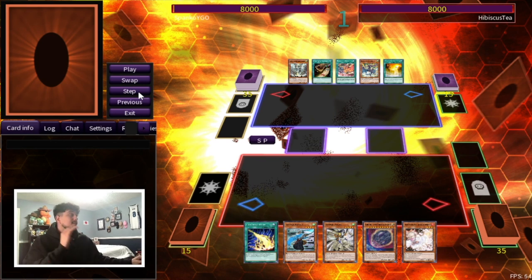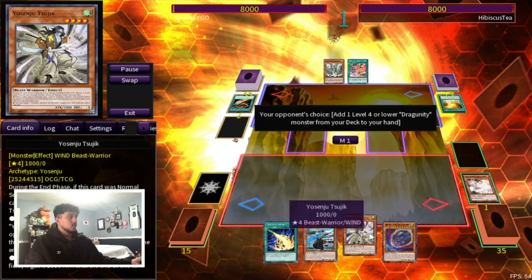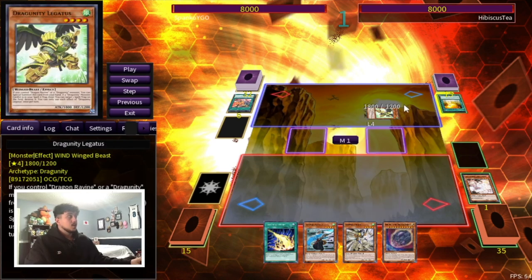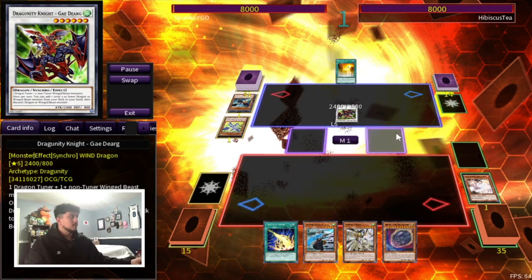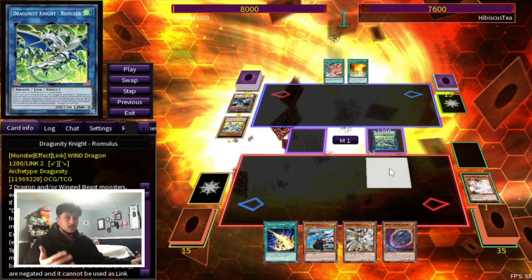I wanted to show you guys a quick look at what this deck can do. We're playing against Dragoonity — this is a test match I was doing just before filming. I'm going to Ash the Cards of Consonance because having two extra cards in hand from that is kind of insane. I let him do whatever he wants with no more hand traps outside of Nibiru. I'm waiting until he has no more extenders to activate Nibiru. He goes through summon one, two, three, four — his fifth is Romulus. I let him go through all his extenders and once he's out of them — he's already used Zephyros — I activate Nibiru.